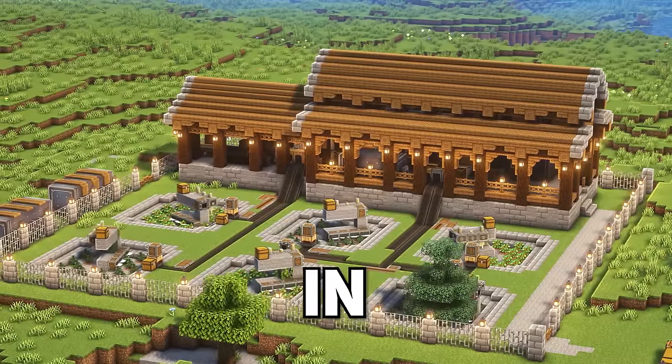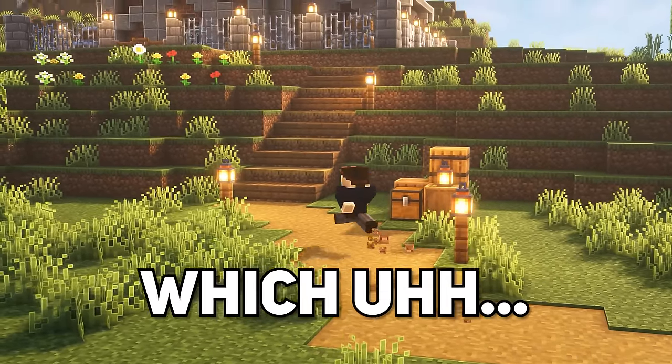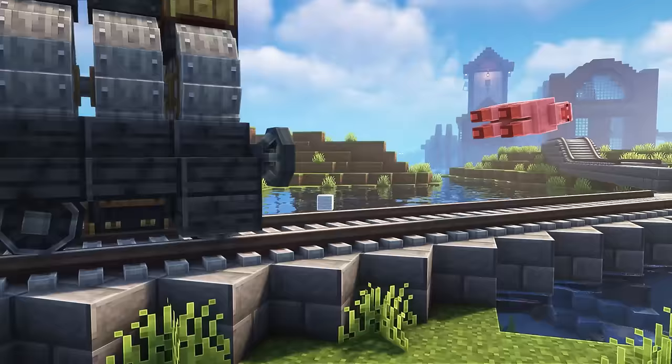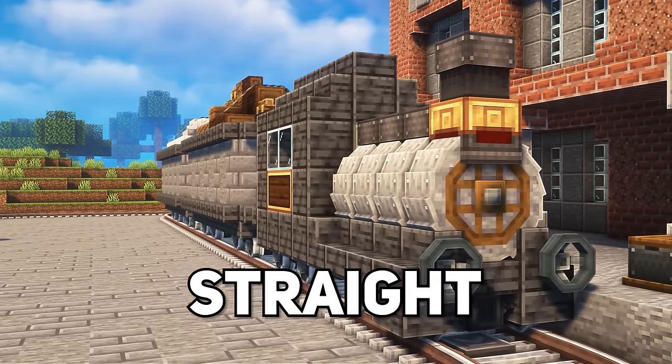We're producing lots of items in heaps of different places, and right now I'm just kind of running around and grabbing stuff when I need it, which sucks. I'm sick of using my legs. So my plan is to set up a giant railway network, destroy and kill any kind of wildlife that might get in the way, and have everything be automatically brought straight to my base.